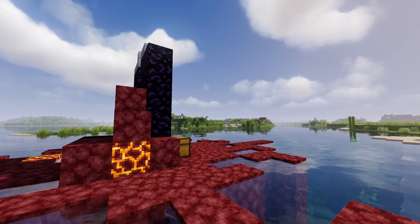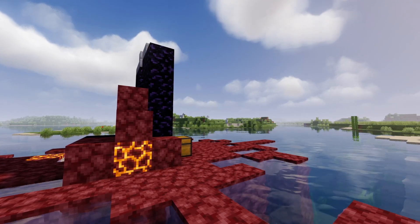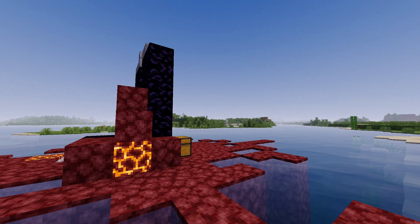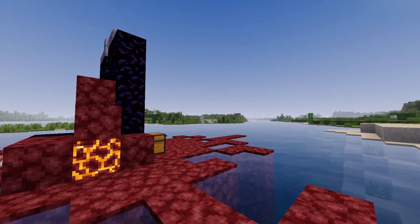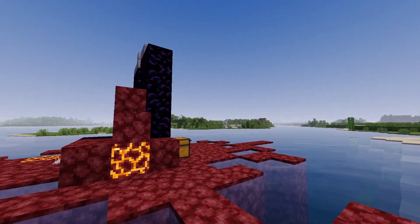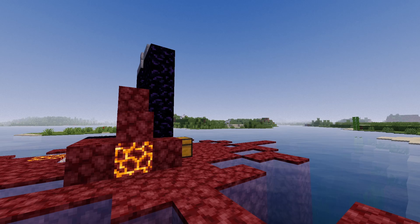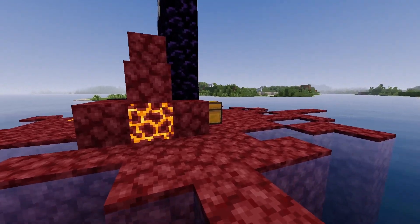I'm going to switch the shader pack over to the lowest preset, which is called Very Low with one star, and let's have a look at what that does. As expected, most of the features you were seeing earlier are now gone — except the water, which still looks pretty good with this Very Low preset. The most important thing about this preset is its performance — you're switching to Very Low because you want to be able to run Minecraft with shaders enabled.